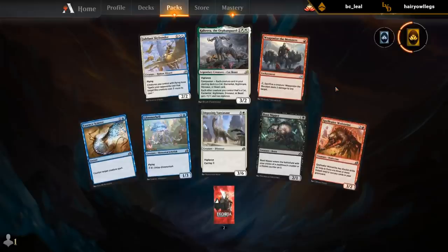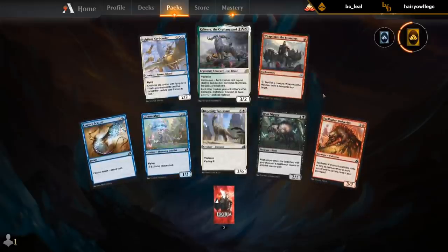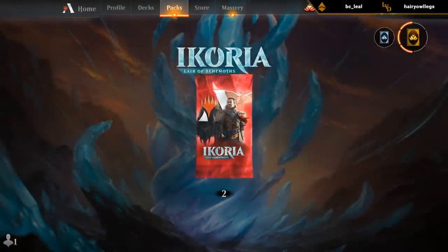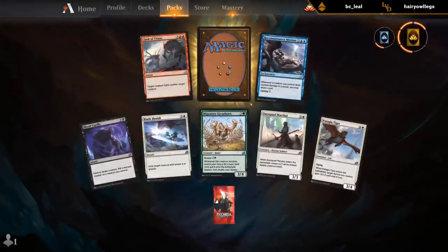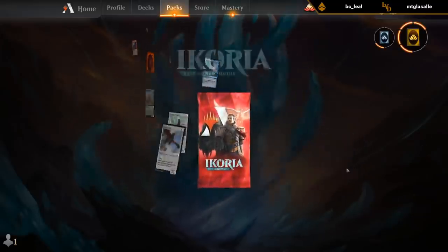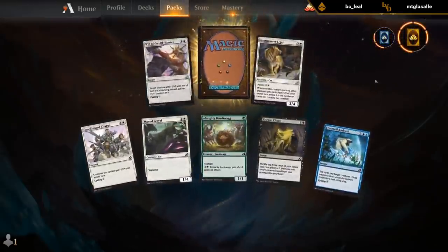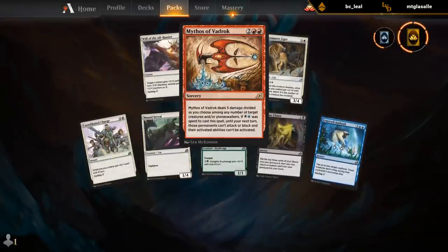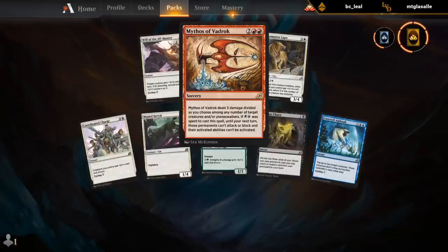Kahira — pretty good too. Although I haven't had a Kahira companion deck in draft yet, I've seen some deck lists that seem pretty decent, so it's definitely possible. I'll take my Vivien I guess. And Mythos of Vadrok — still pretty good without blue and white mana, as a 4-mana deal 5 damage, maybe take out a small death-touch creature too.